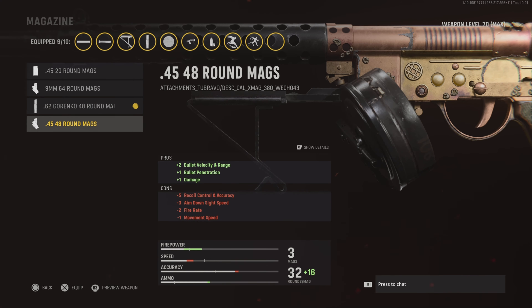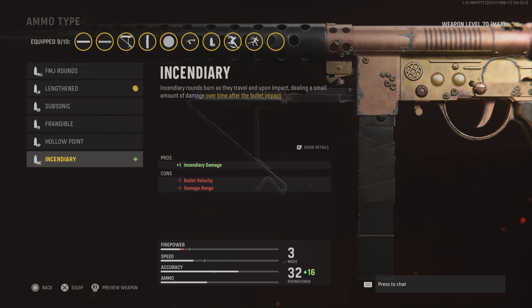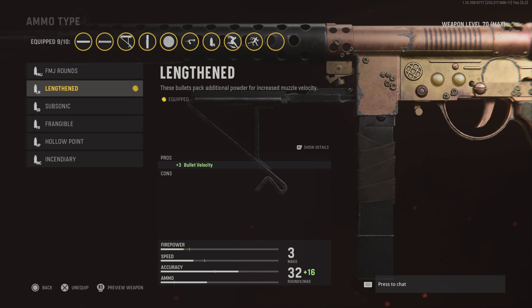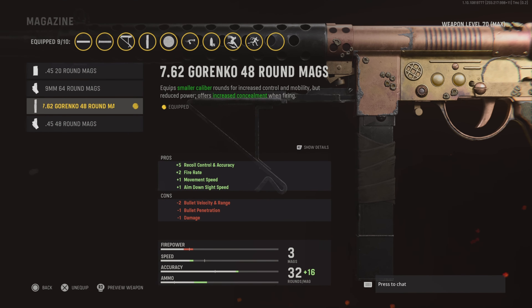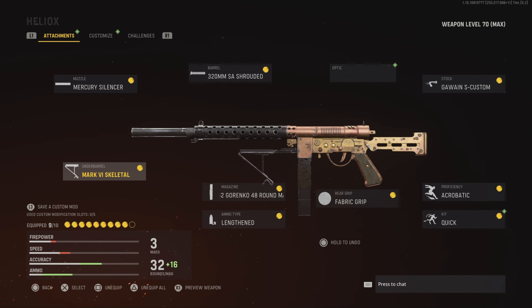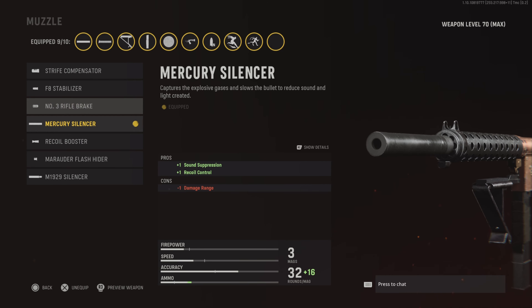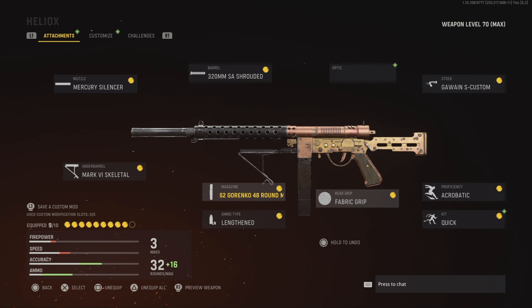You can add this attachment to increase the power, then run the 48-round mag, and on the barrel go with ADS speed. You can also swap the mercury silencer for a recoil booster if you want more damage or fire rate — I just wanted to go silent, so I went with the mercury silencer. Anyway, that's it for the attachments! If you like this class setup, let me know in the comments below. Drop a like, subscribe — let's go for 100 likes. I really appreciate that. See you guys next time!